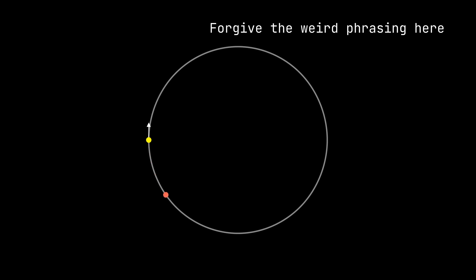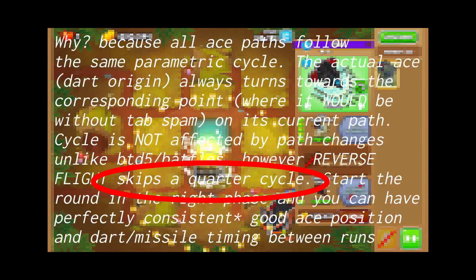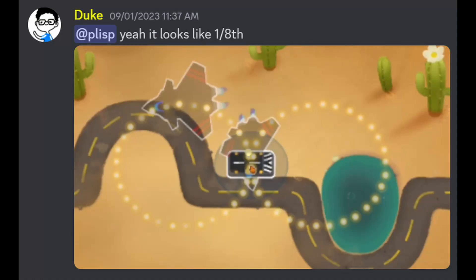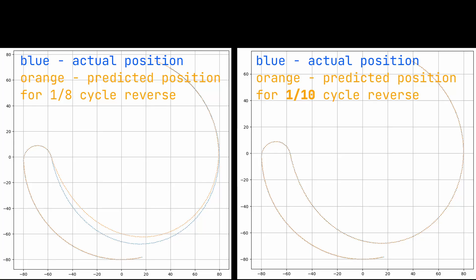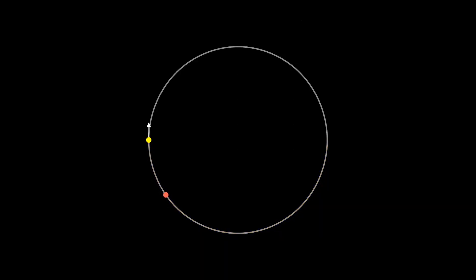Now let's talk about reverse. What reverse does is reverse the direction of the phase. But did you know that it actually shifts the phase back before reversing? For some time this was thought to be a quarter cycle, but recently Duke has shown that it is actually closer to an eighth of a cycle — a hemi demi semi cycle, if you will. But after a bunch of investigating, it is actually a tenth of a cycle. So when you click this button, it instantly shifts the phase by a tenth of a cycle, then reverses the direction of the phase.